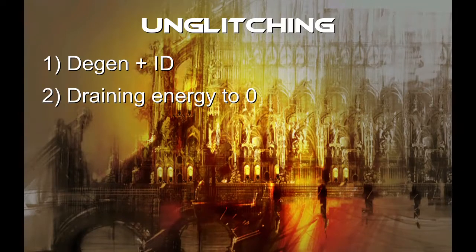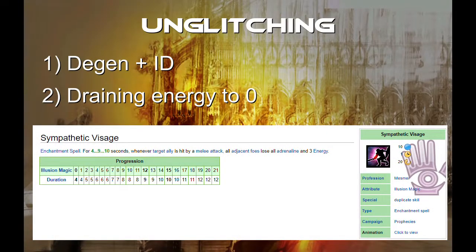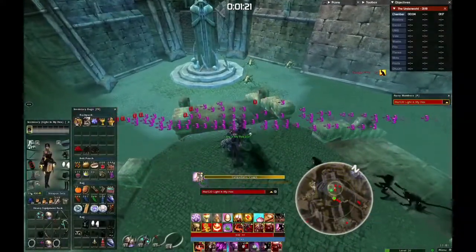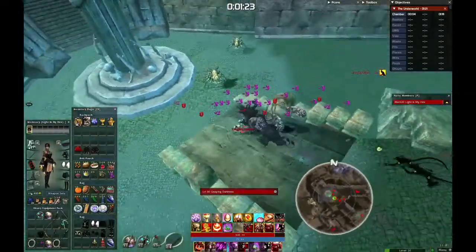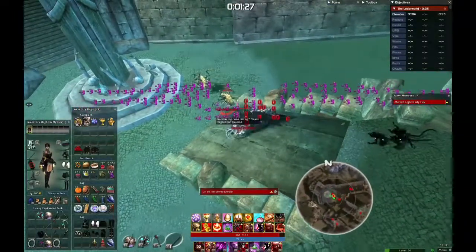Back to ways of un-glitching. The second known way of un-glitching enemies is to drain their energy to zero. This is really only done as solo DLT, by the use of Visage. Simply stand next to the glitchy mob with Visage active and melee enemies attacking you. Once the glitched mob's energy is depleted, he will un-glitch and start auto-attacking you.